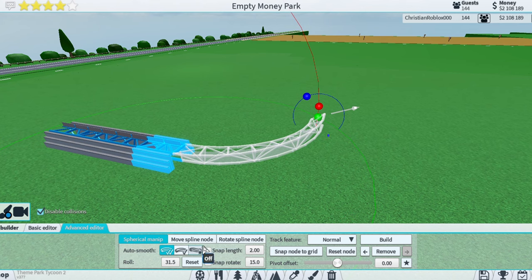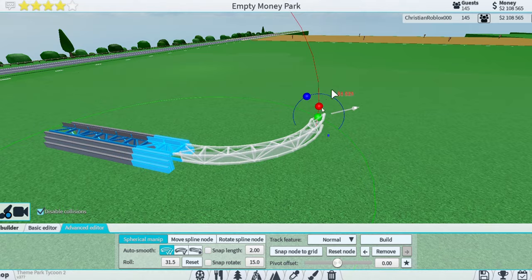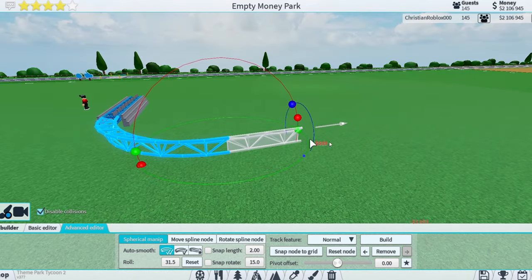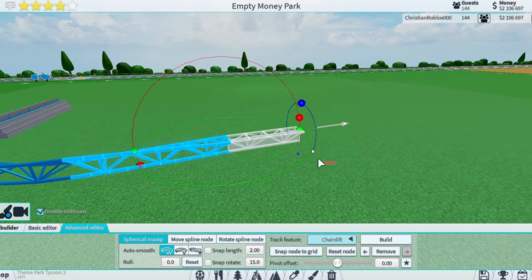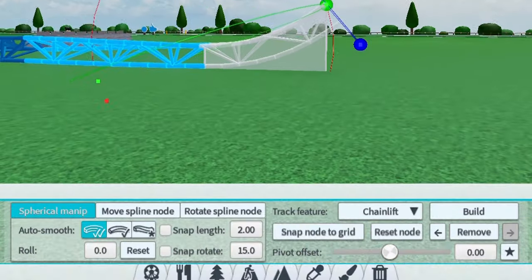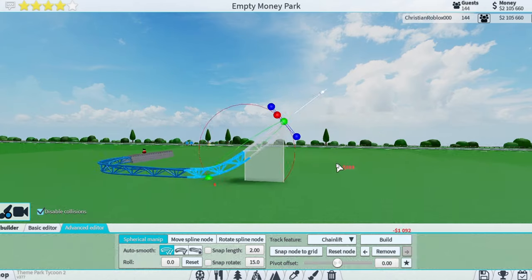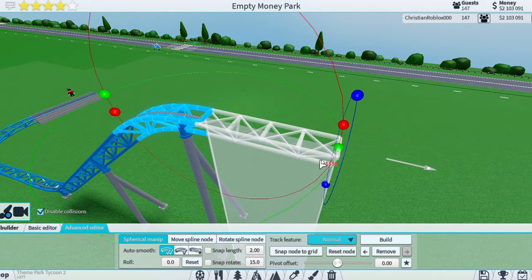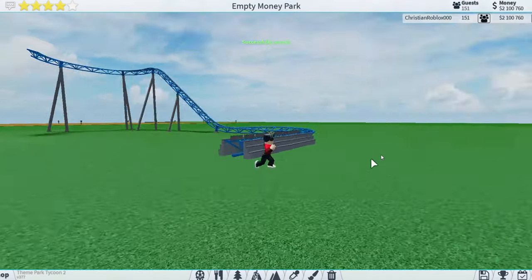There's even a new update where you can make your coaster extra smooth, making it a lot more unique and realistic. Your chain lift right here can be as high or low as you want — you don't have to use what the basic editor gives you. I suggest you learn how to do it; if you don't know how, search up some tutorials.